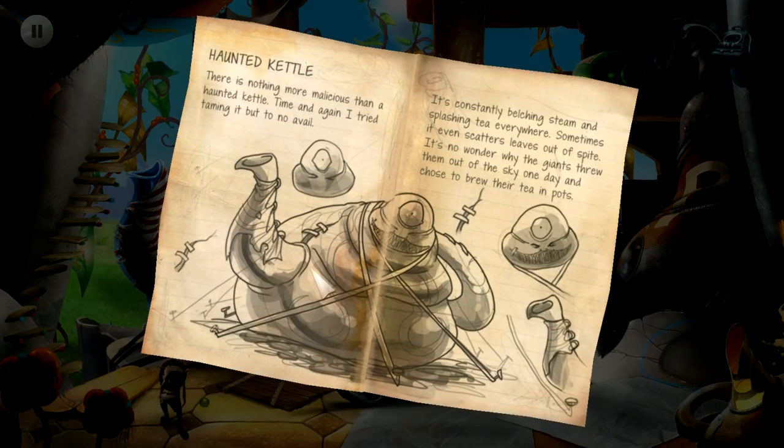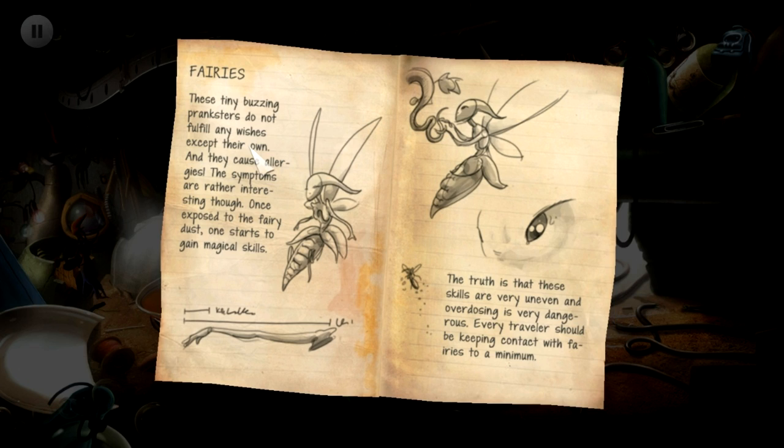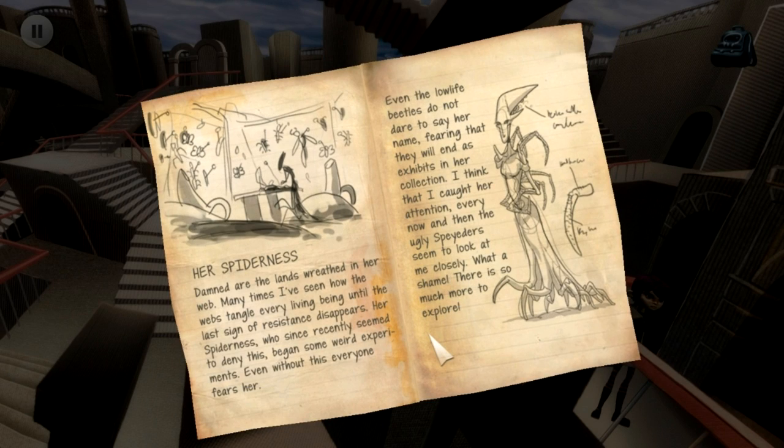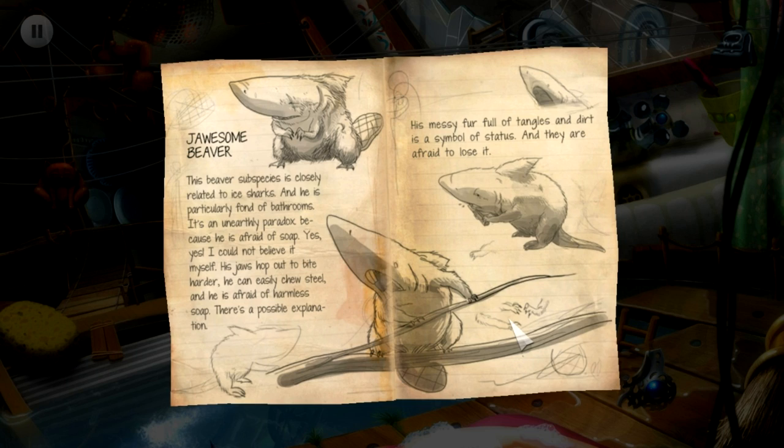If you look hard enough, you can find these little paper bits which explain the scary-looking monsters — sometimes friendly-looking — that you might encounter in each place. So it's just a little bit of extra information on them, and a nice little sketch to go along with it.